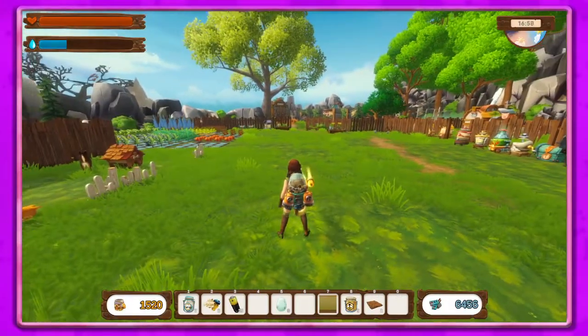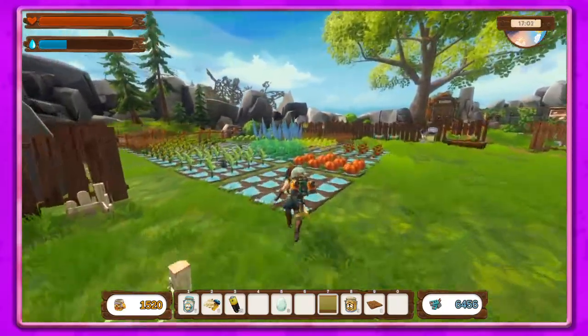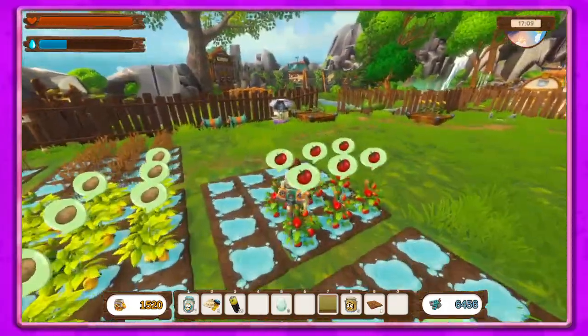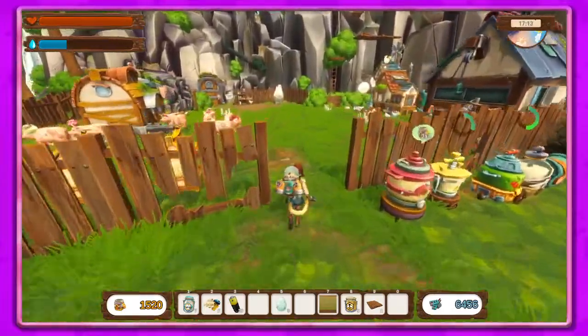Hey guys, it's Petunia Gal and we are back over in No Place Like Home. Hope you're having an awesome day. Look at that, this looks so cool. Let's get to it and see what fun we can have today. All these are ready to harvest, but I want to see what I need.